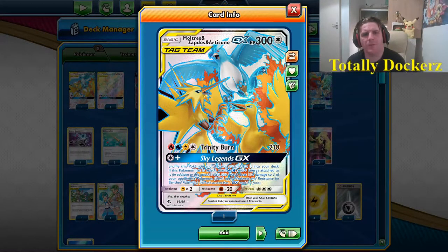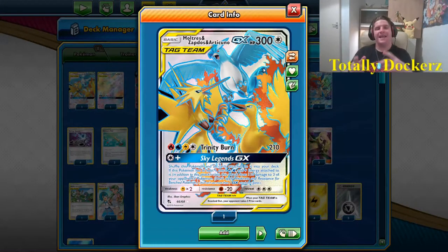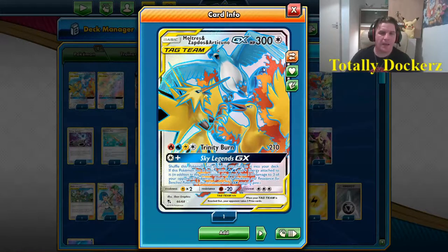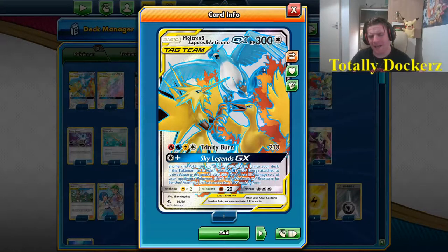Welcome back to the channel, TotallyDockers. Today we're doing Bird Box — Moltres, Zapdos, Articuno. 300 HP basic, one move we're looking at: Trinity Burn — one fire, one water, one lightning, and any other energy we feel like throwing on there for 210 damage.